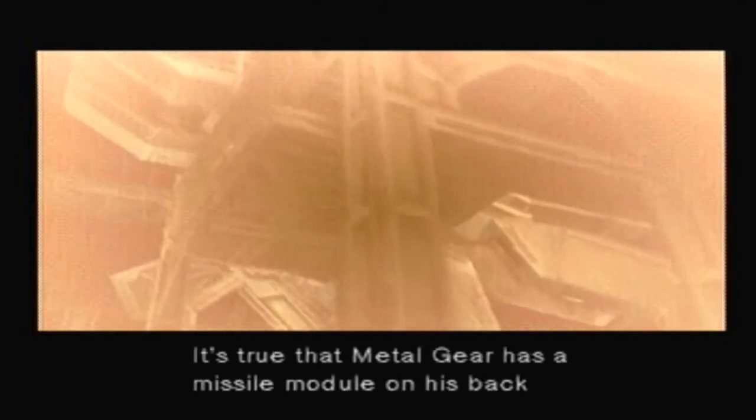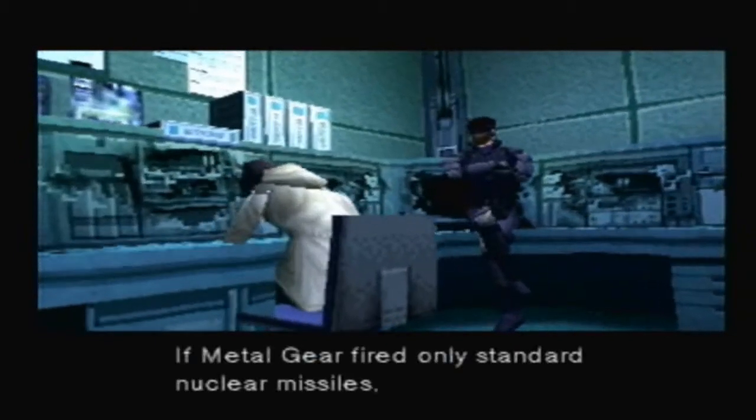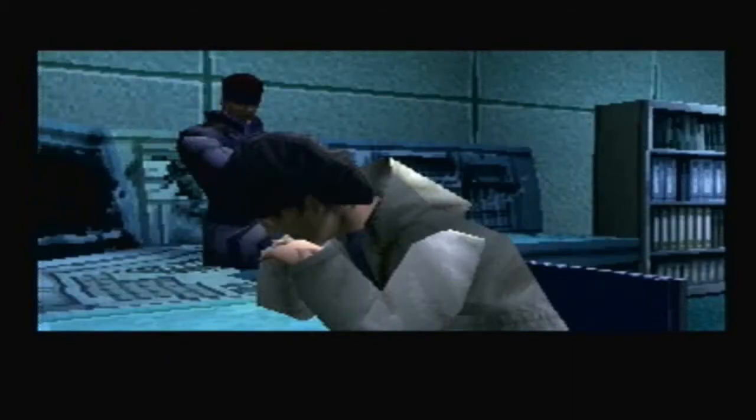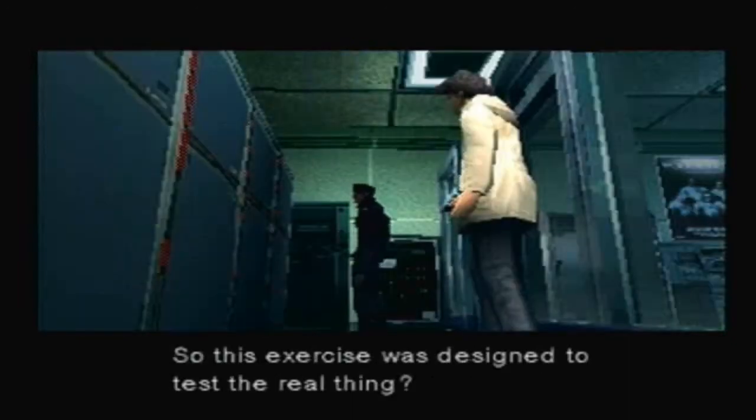You sure you're not forgetting something? It's true that Metal Gear has a missile module on his back that can carry up to eight missiles — but are you saying it was originally meant to carry nuclear missiles? Yeah, but that's not all. I think if Metal Gear fired only standard nuclear missiles, they should already have all the practical data they need. Metal Gear's co-developer, Livermore National Labs, was working on a new type of nuclear weapon. They were using Nova and NIF laser nuclear fusion testing equipment and supercomputers — they developed a new type of nuclear weapon in a VR testing lab. You can't use virtual data on a battlefield; they would need actual launch data. These supercomputers can test everything in a virtual environment, but it's all theoretical — so this exercise was designed to test the real thing.